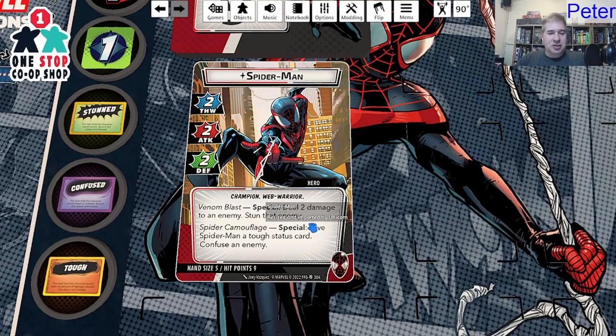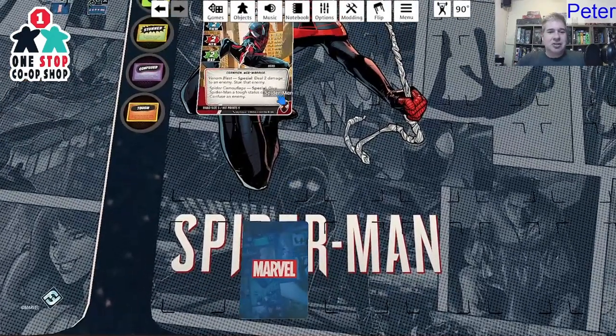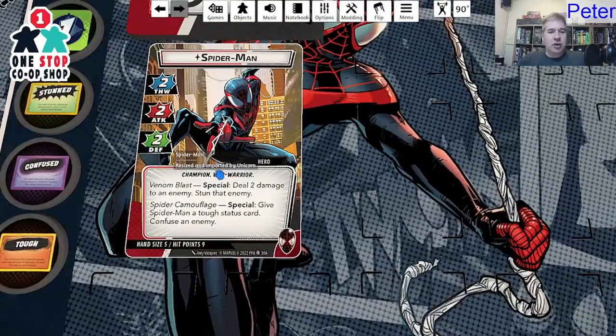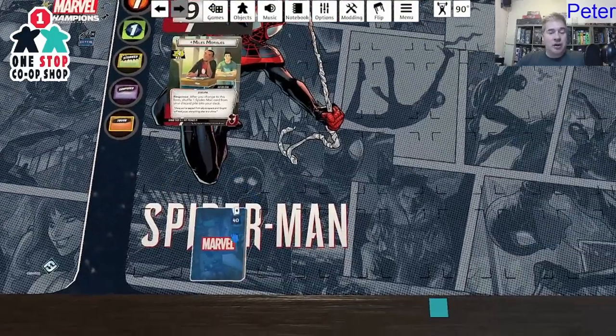Spider-Man Camouflage: special — give Spider-Man the tough status card and confuse the enemy. I'm assuming these trigger based on cards in his deck since it doesn't tell you how to trigger them otherwise. I did notice a new keyword: Web Warrior, which we've been talking about over the stream the last couple of weeks. I'm looking forward to seeing what Web Warrior allies we have as well.